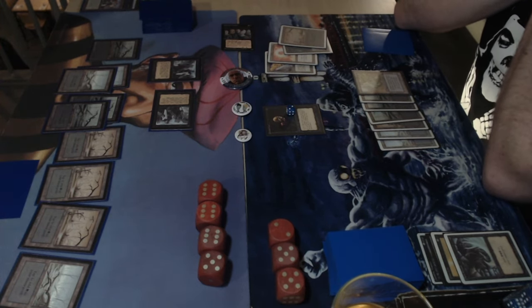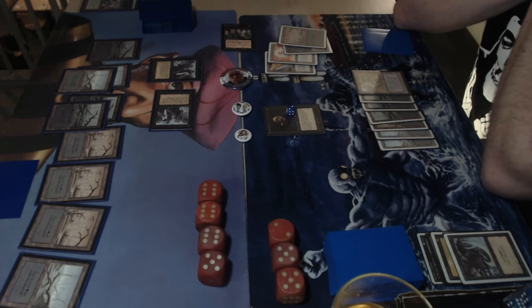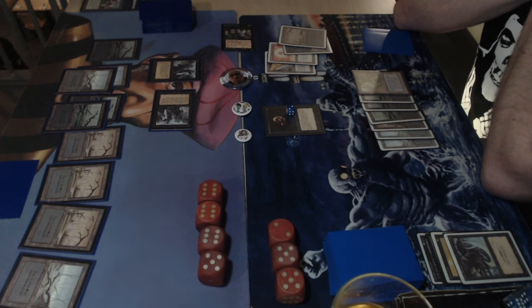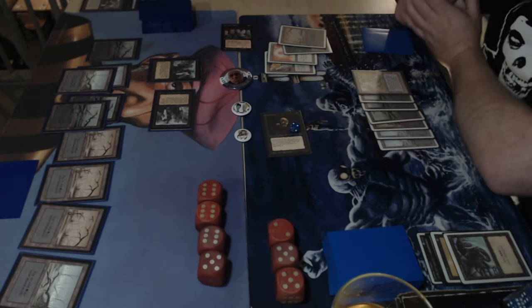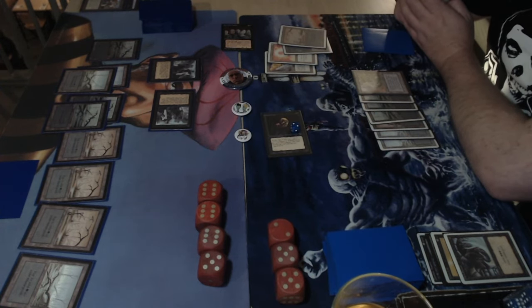Looking at Michelle's side — one, two, three, four, five, six, seven, eight, nine swamps. He still has three drain lives in his deck, so he can now play a drain life for seven, which would put Dedek on five.